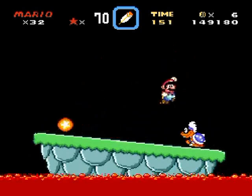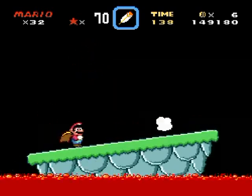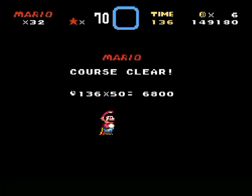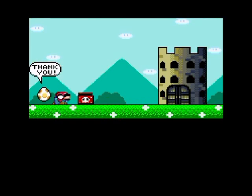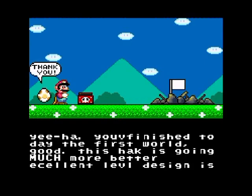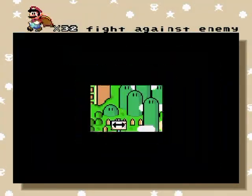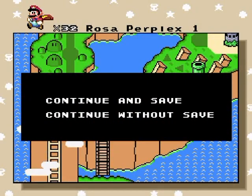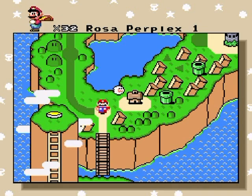It's Iggy! Let's take care of Iggy on this super hard level design. Oh man, this is an epic battle — how will I ever defeat Iggy? Oh, I got lucky! All right, I completed World 1. Let's see Mario destroy the castle in his famous cutscene sequences. 'You finished to date the first world. Good. This hack is going much more better. Excellent level design is coming next world. Hope you play it. This hack rules, really.' Indeed it does. And with that, I'm going to end off the part here. I hope you enjoy, and I'll see you in the next part when we get to see more awesome level design — awesome spelled A-W-U-S-M-E-X-T.